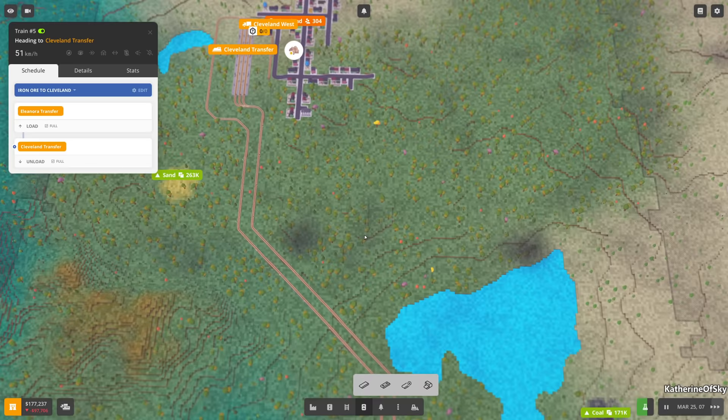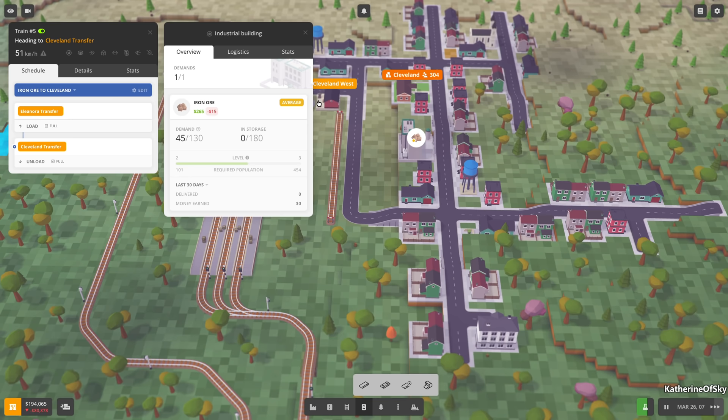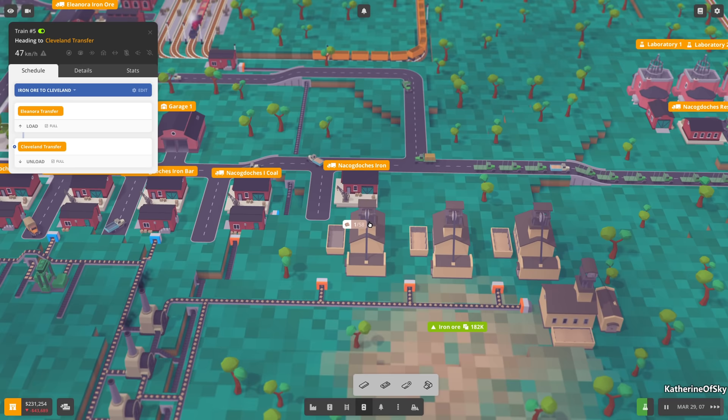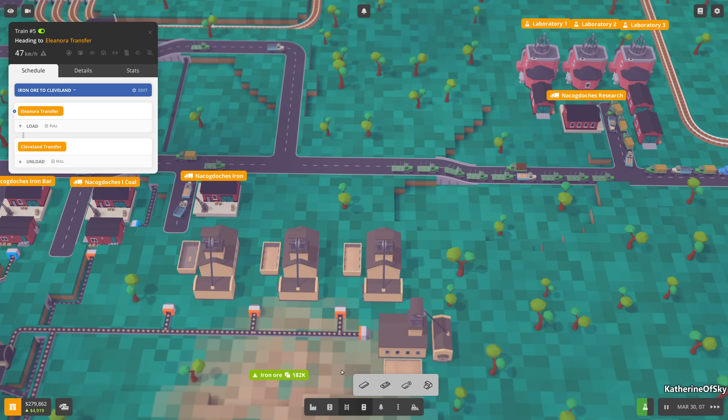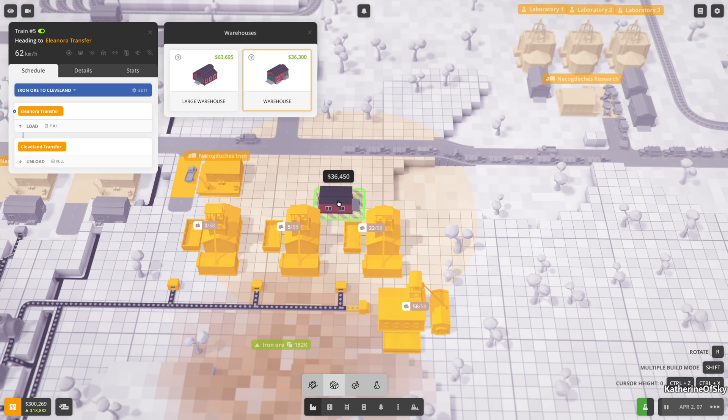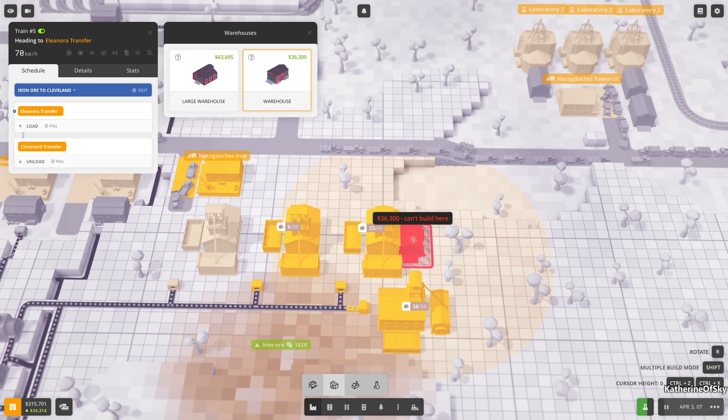Train five hasn't earned money. Wow, there's nothing in storage - it might be that there's not enough ore production. Nacogdoches ore - yes, that is definitely the case. So I'm going to build a warehouse over here - that's an important thing to do.